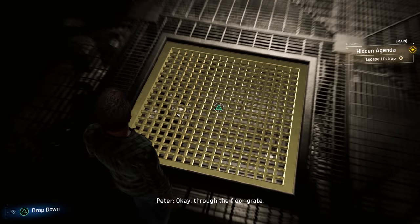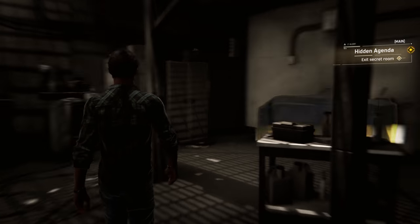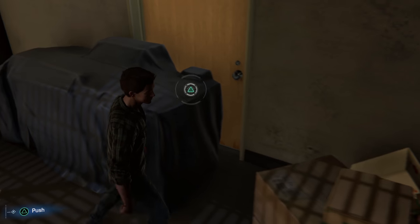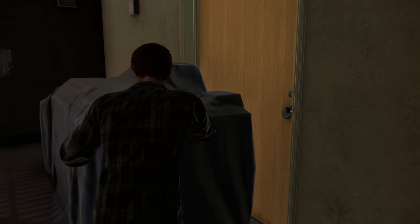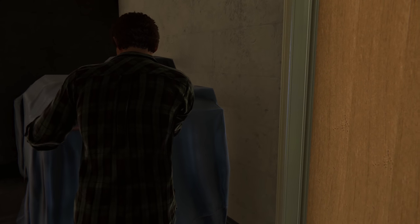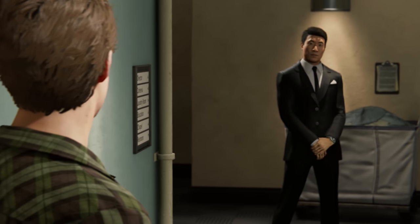Let's see — through the floor grate. Exit the secret room. Now how do I get out of here? There you go. Oh, I wonder what this is. Can I look inside? No big deal. This was always locked.